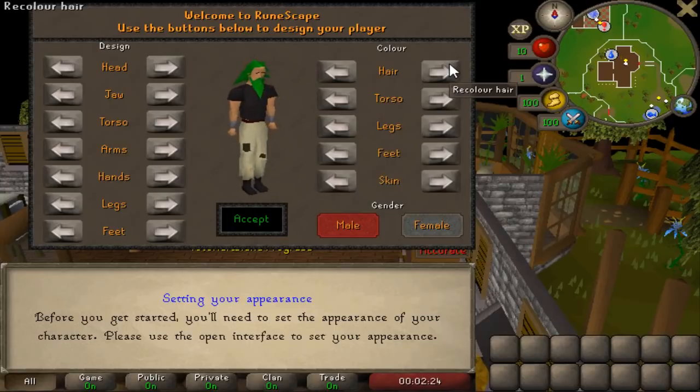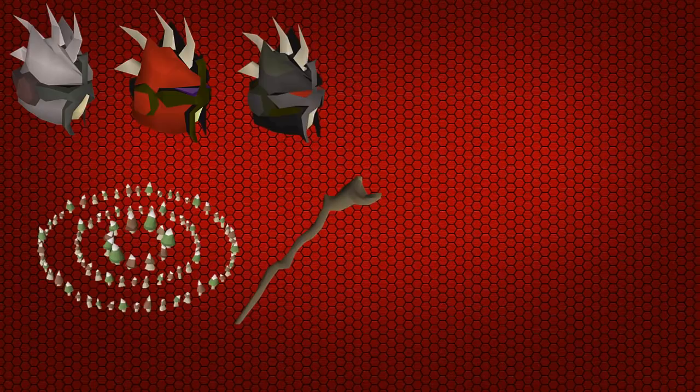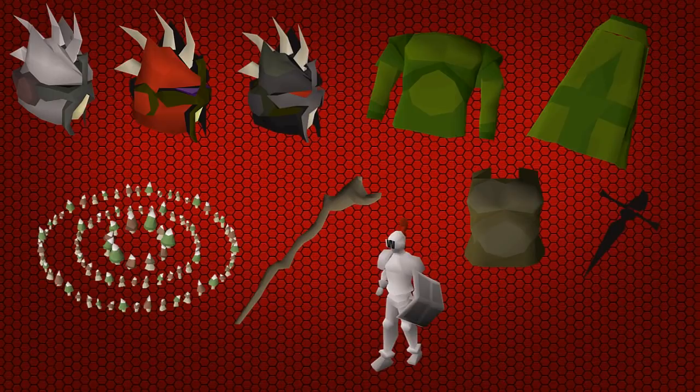Being 13 defense you can actually unlock quite a bit more content than a 1 defense pure. Just a few examples: you can unlock a slayer helm, you can unlock fairy rings, Zaris robes which are the best rag robes in the game, you can use a black defender, hard leather body, you can unlock the white armor, and we can't forget adamant gloves which every pure wishes they could use. There are a lot of different things you can do that you just can't do on a 1 defense pure.